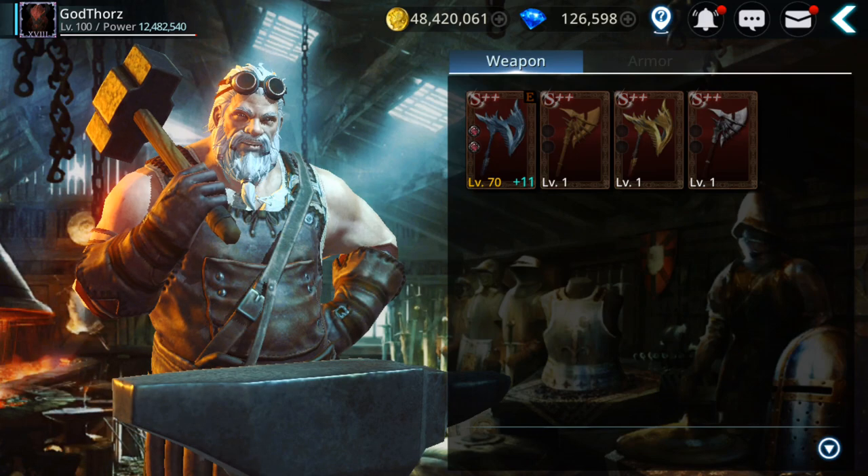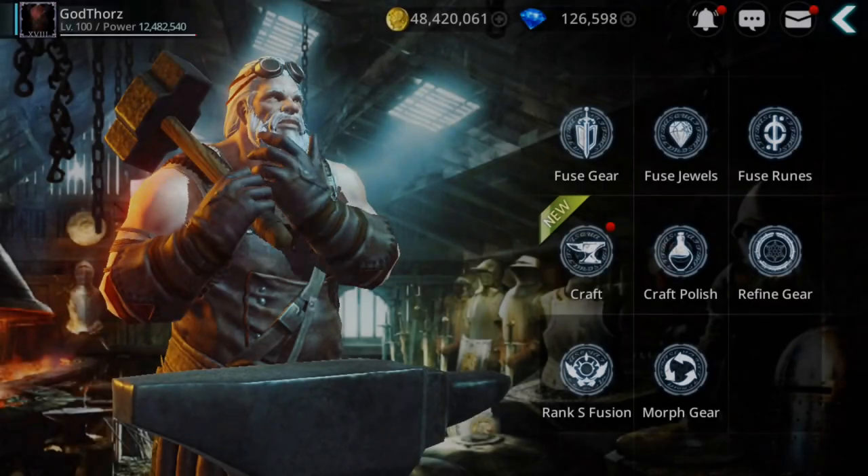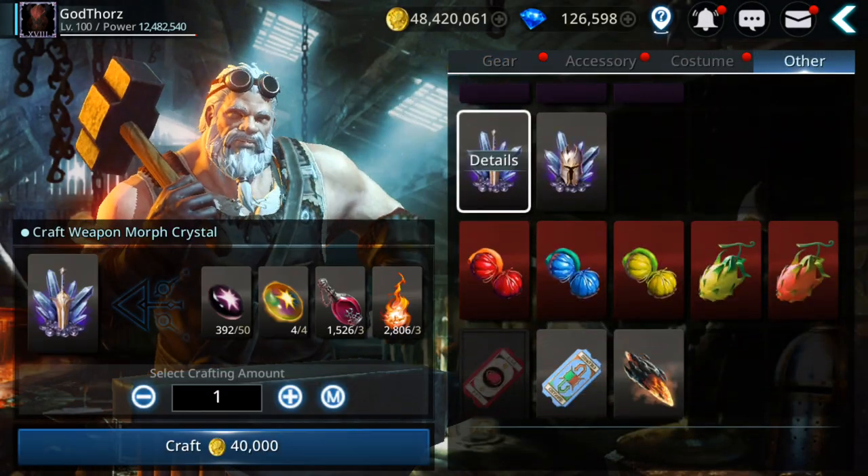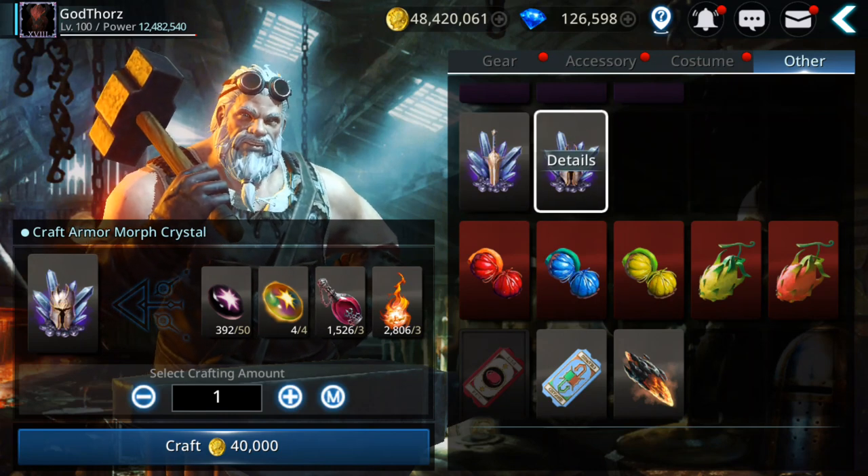For the weapon you need weapon morph crystals, and for the armor you need armor morph crystals. How you can craft these: go to Blacksmith → Craft → Other, and here you have the ones for weapon and the ones for armor.